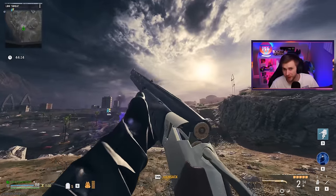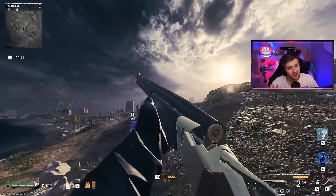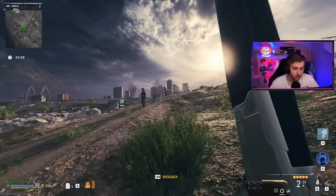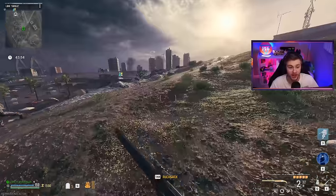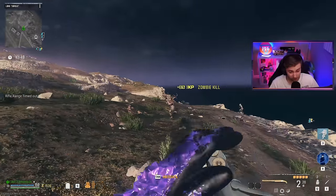I've got two other weapons I want to test out. One I really wanted to see with the Mago Holding is the Lockwood 300 — and not just any Lockwood 300. This is the Lockwood 300 with the dual shot build. There are only two bullets in this, so once I pull the trigger both are gone and I have to reload every single time. But if we throw the Mago Holding on here so I don't have to reload after every shot, maybe this could be nice.